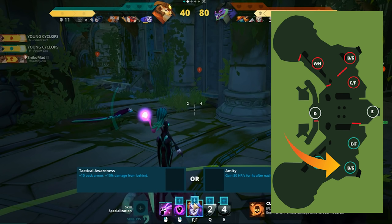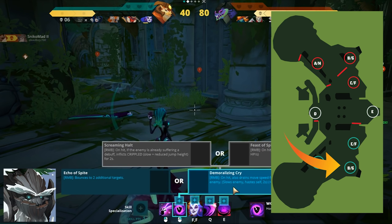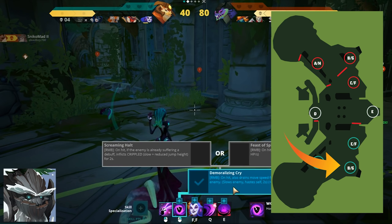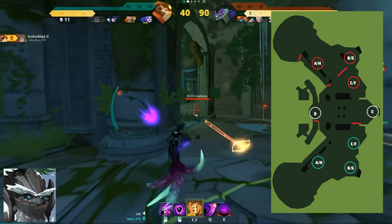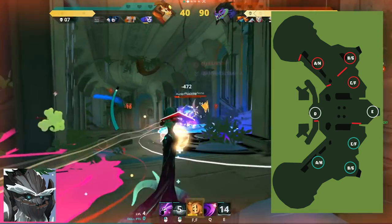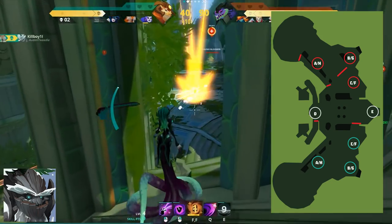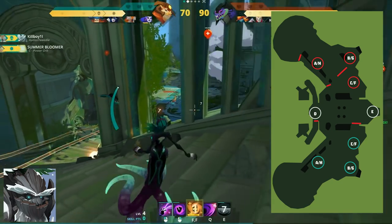On C point, I recommend summoning a Bloomer, a Cyclops, or a Cerberus. A Bloomer on C offers good offensive and defensive capabilities going between E and D. It allows you to fall back and initiate on fights because you can heal up and get back in the action faster.